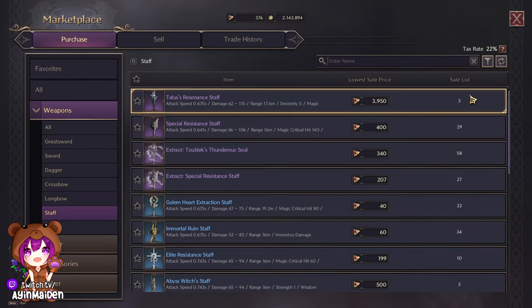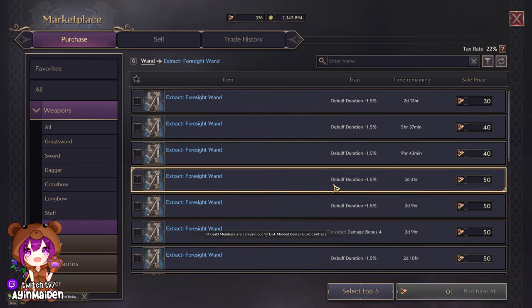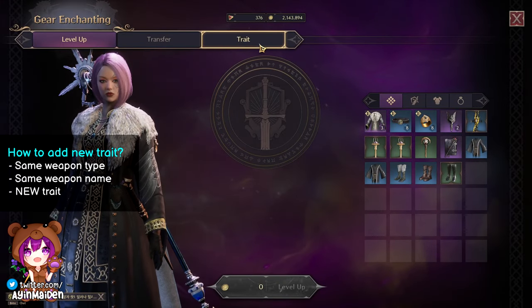You can also buy the extract from the marketplace, but you will need the right currency to buy it. So after obtaining another Foresight Wand with a new trait, this is how I add the new trait to my wand. Go to gear enchanting, then trait.